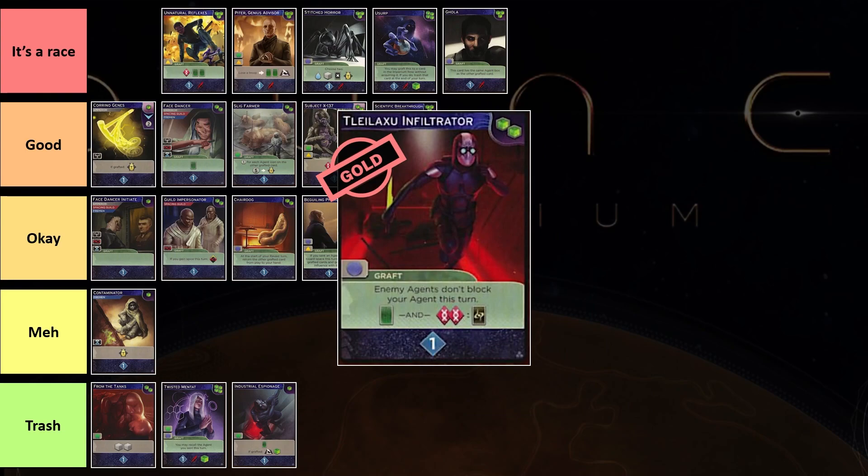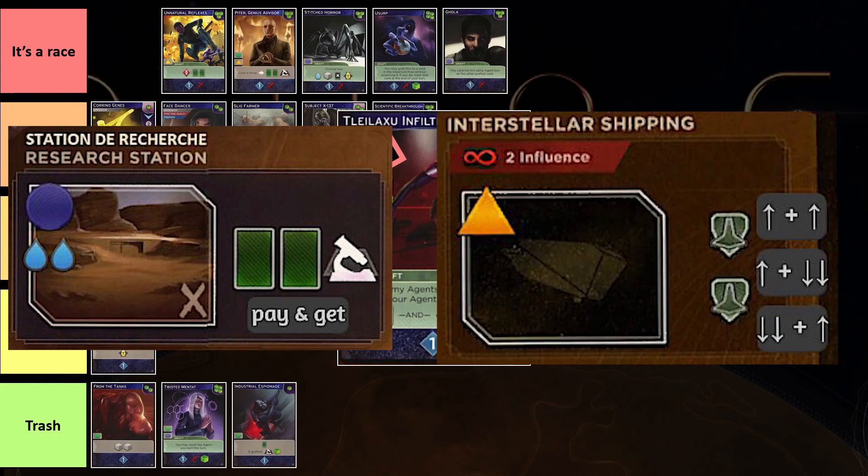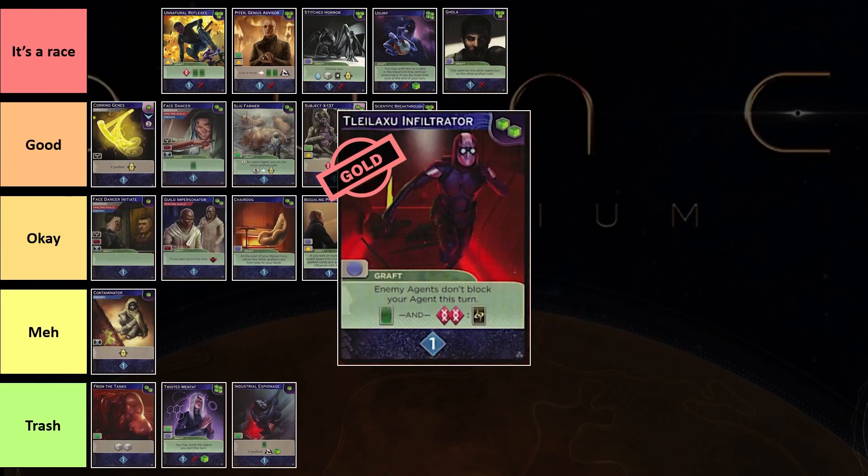Sitting on the top of my list is Twilight Zone Infiltrator. This card might not seem like much, but enemy agents don't block you this turn and you get to cycle this card — I think that is very, very good. How often in the game do you need to go to spaces blocked by someone else? Maybe early in the game at a research station, or mid-game when you need to go to Seller Shipping — both are very, very good to infiltrate. And even if you don't infiltrate, you can always just play this card to cycle. The effect of having two genetic markers to get intrigue makes it even better, but even without that this card is already very, very good. I'm always happy to pick this card up — it enables a lot of flexibility and at a baseline it's not bad.